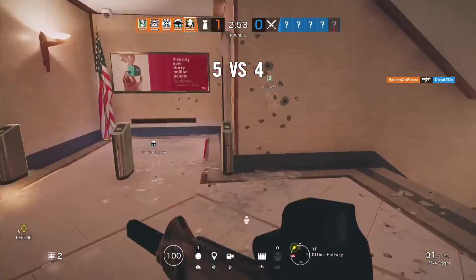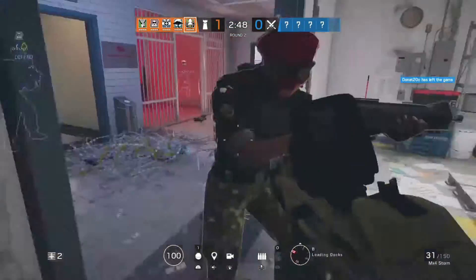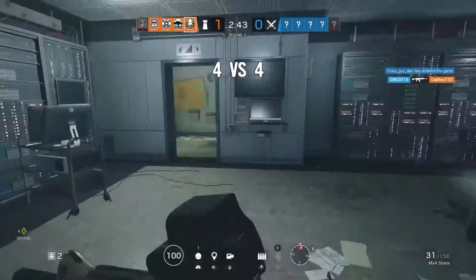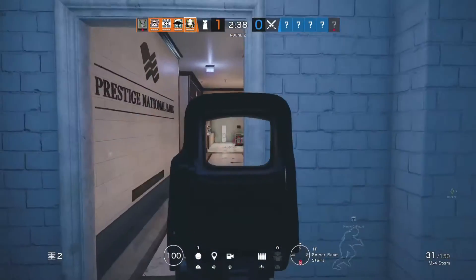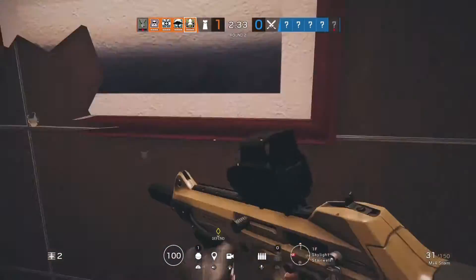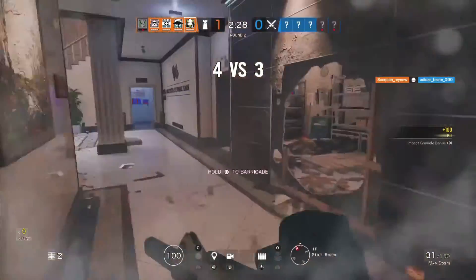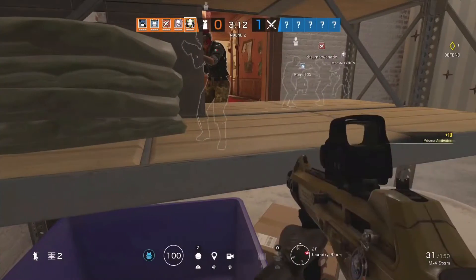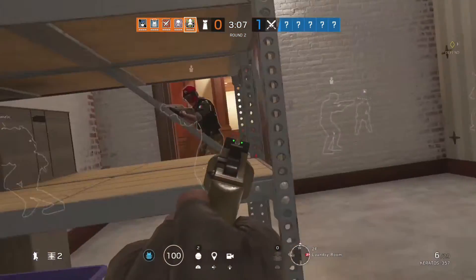We're in another map — the bank map. I'm really eager to find the operators because I've been searching for them a lot and can't find them. We're going to quickly go up the stairs. Someone has died over there so we need to be careful. He's right here — I'm going to use an impact grenade. He died from the first one; I expected to need two. Reload our guns and back to our safe spot.